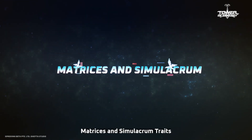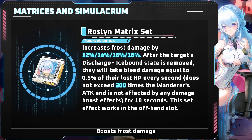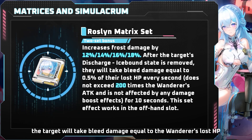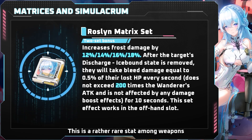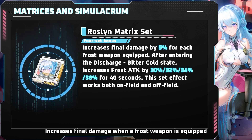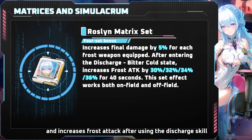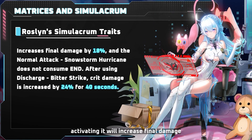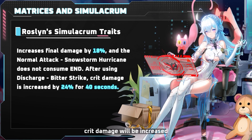Matrices and Simulacrum traits. Matrix 2-set bonus boosts frost damage — after entering the Icebound state, the target will take bleed damage equal to the Wanderer's lost health. This is a rather rare stat among weapons. Matrix 4-set bonus increases final damage when a frost weapon is equipped, and increases frost attack after using the Discharge skill. In terms of Roslyn's Simulacrum traits, activating it will increase final damage, and after using the Discharge skill, crit damage will be increased.